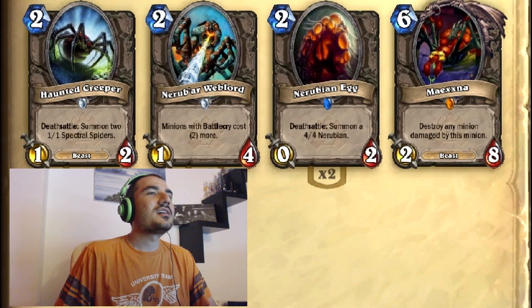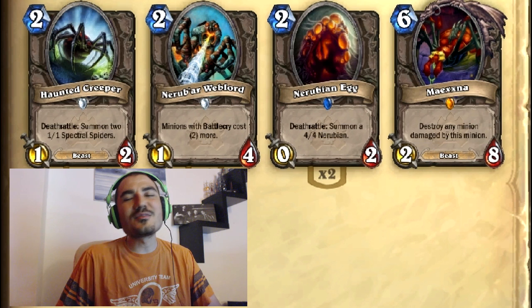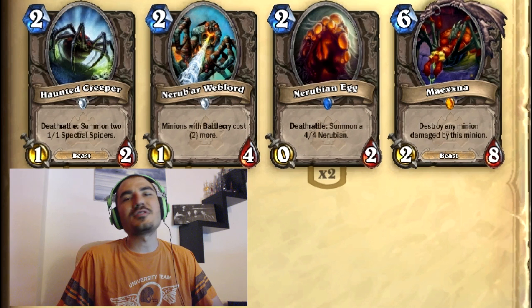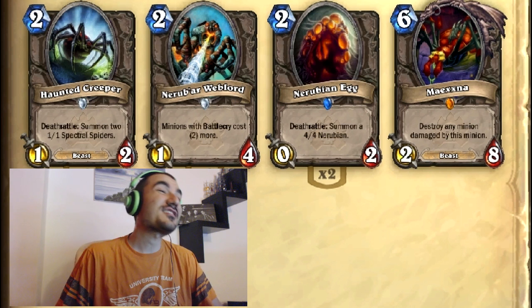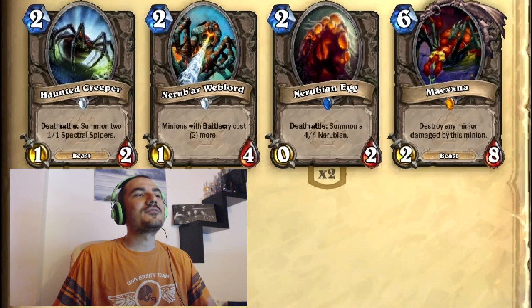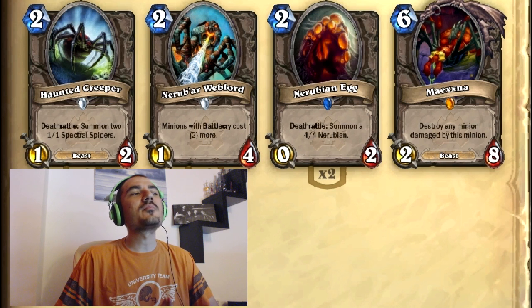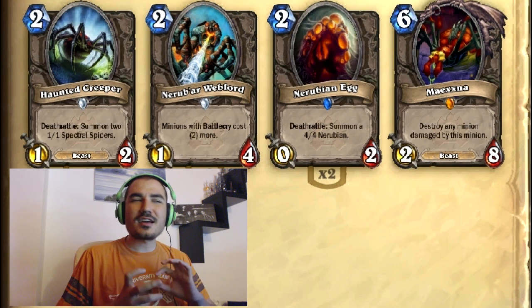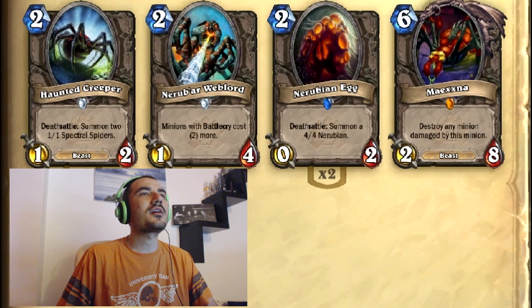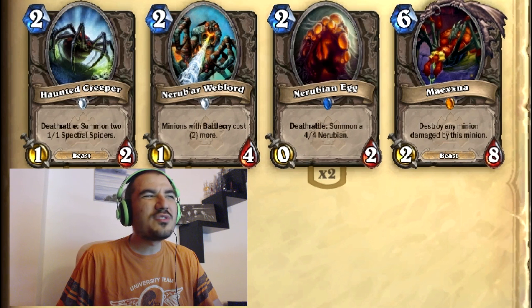In Constructed, some people say it counters Zoo, but I'm not so convinced. You can't Flame Imp, you can't Doomguard because of the discard — but it usually doesn't work as ideally as you'd think. In Constructed I feel this card is pretty terrible right now. It may improve as the meta moves toward more silency-type things with more Battlecries like Kodo, but for now it's pretty weak.